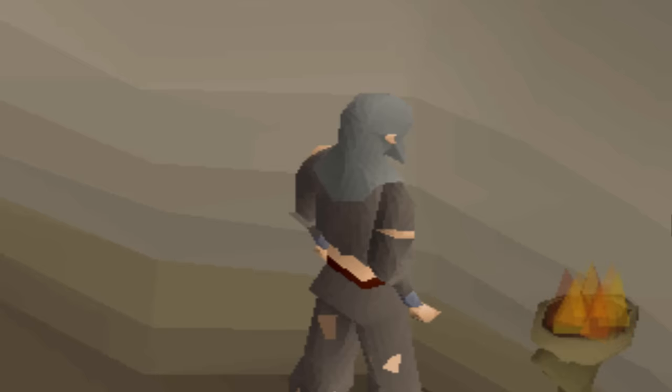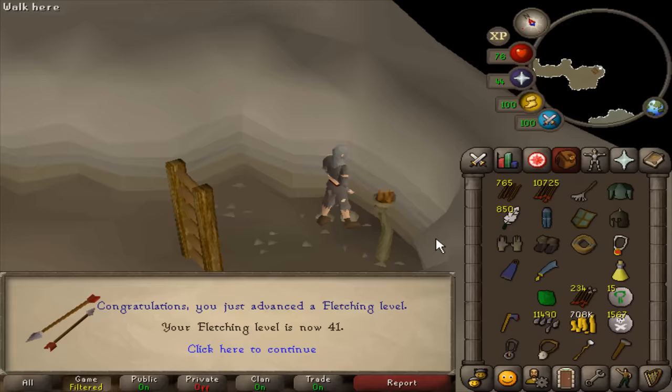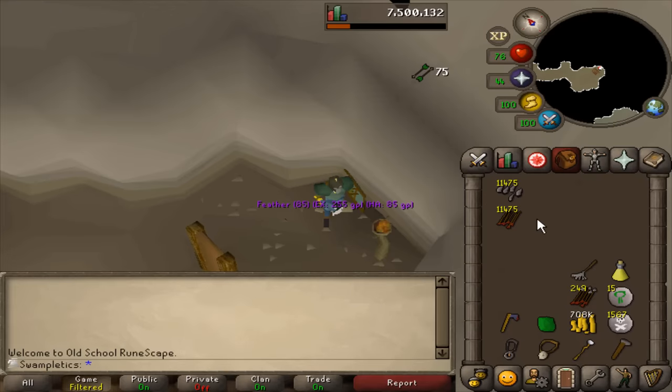Swampletics is currently reflecting on his life — he loves the view. 41 Fletching. Now we get to the insane part of the XP.